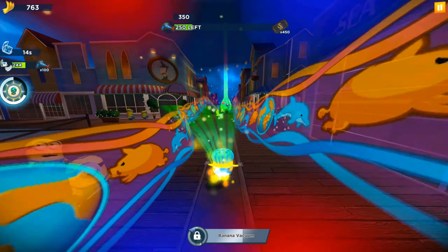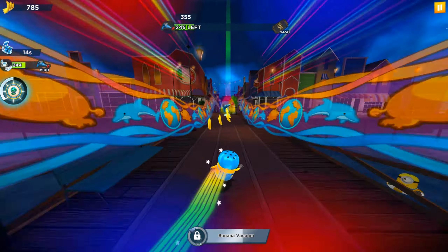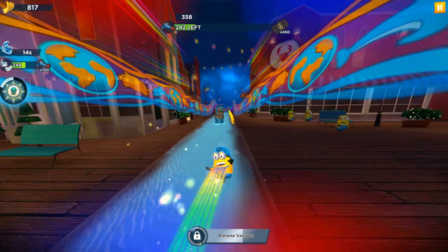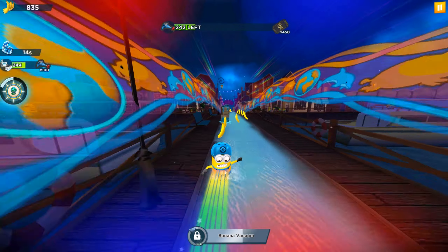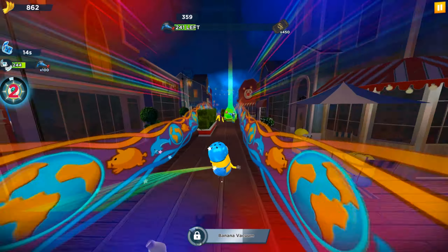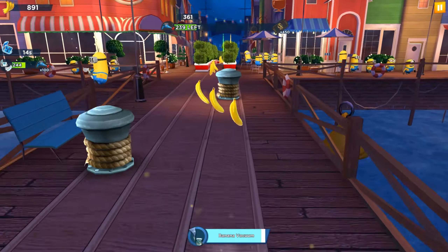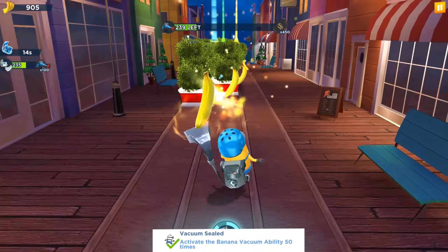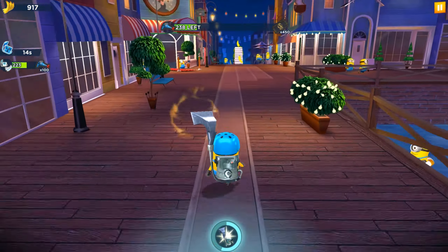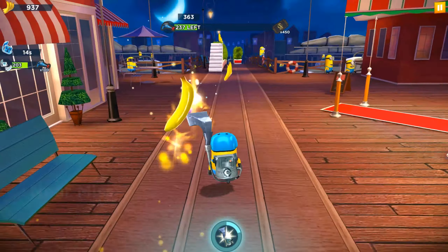Now the last fever expires, so we will activate the Banana Walk ability. We have 244 more bananas to collect. Let's complete the banana walk first and only after that re-enter the level. We took the Goose Rocket power-up and gained an additional 30 seconds, so now instead of 14 seconds it will last a full 17 seconds.